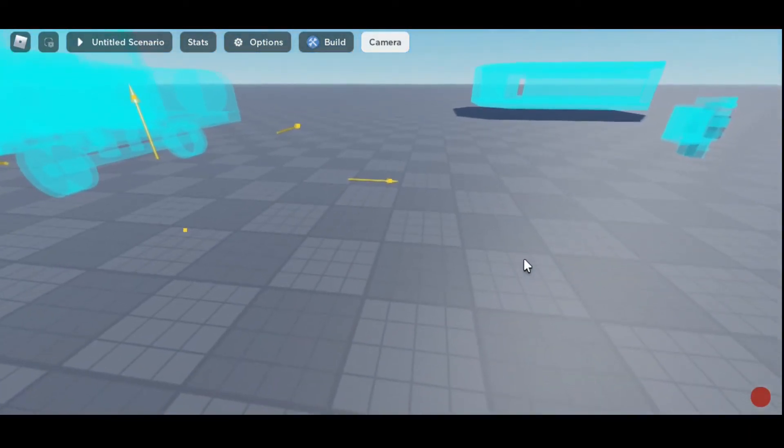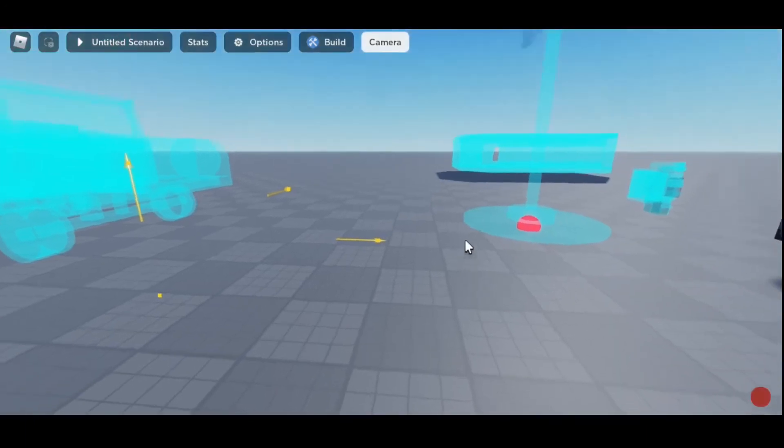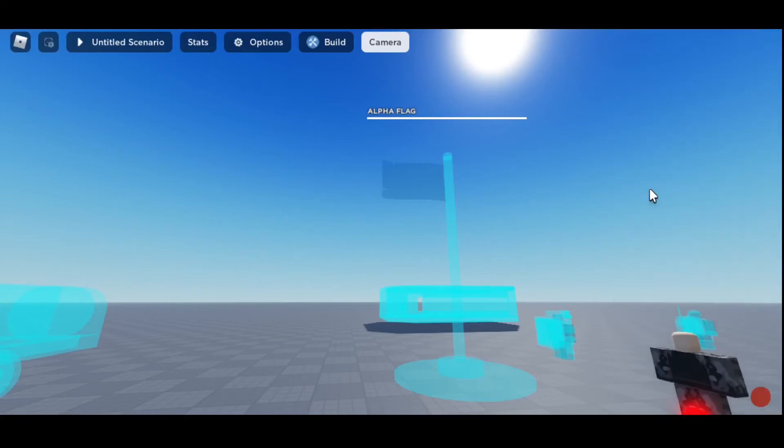Next, we're going to show you flags and how they work. If you want to place down a flag, you go to Captable Flag, and as you can see there's a preview of it — note, this doesn't change. To configure it, you go to flag title. We'll just call this 'Alpha Beta Flag.' You can rotate it just like that, apply changes, clear selection.